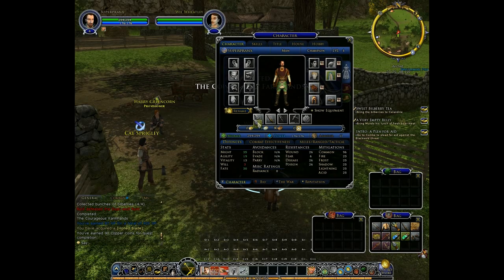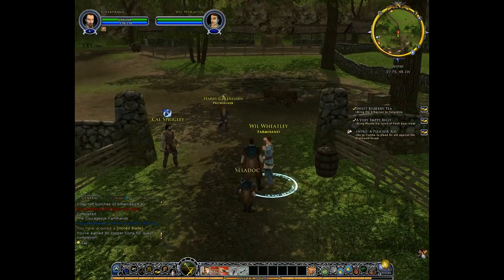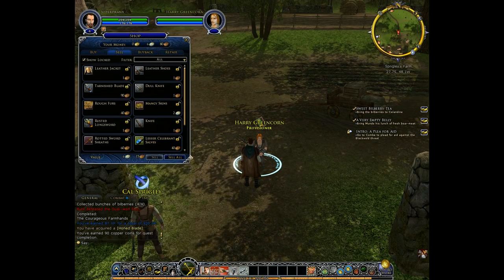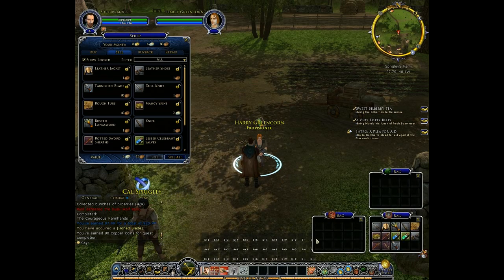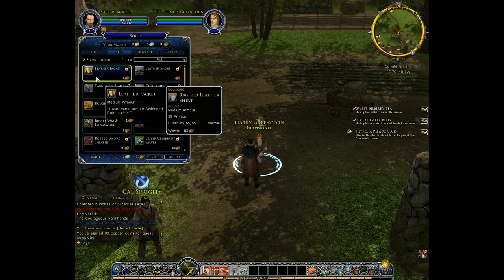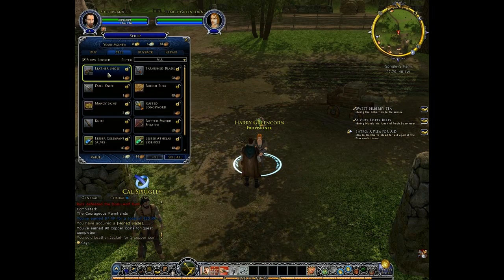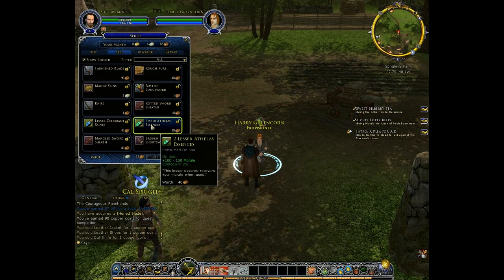Now let's equip our new sword. Now we gotta sell the old ones. There's a provisioner, we can use him for that. I'm too used to World of Warcraft where you need to sell from your inventory. Here you don't sell from your inventory — you just click the sell tab and right-click everything you don't want. We got equipped rag leather shirt and sold the red leather jacket for one copper. It's not much, but it's just taking up space.